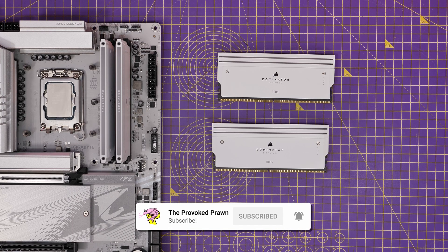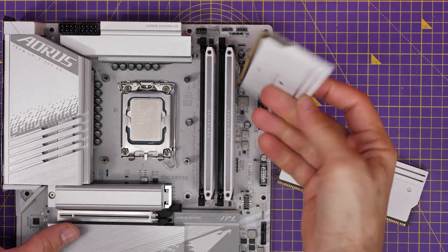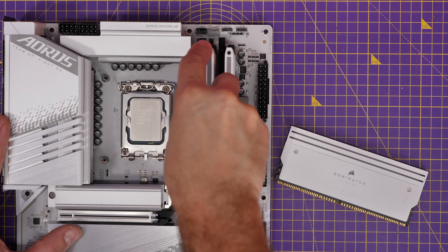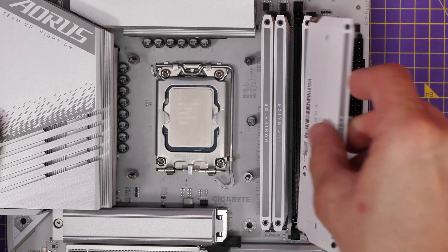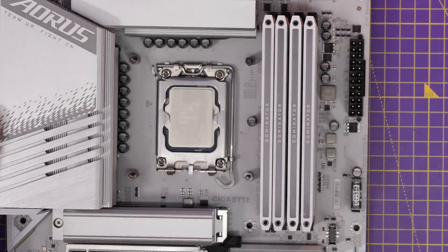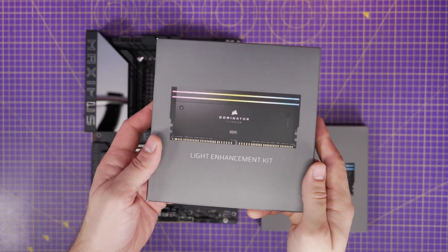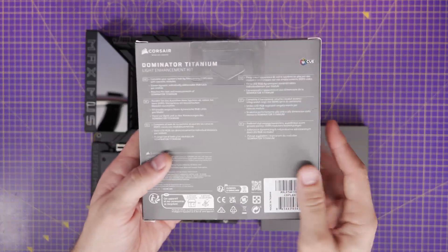Maybe you can pretend that you've got additional RAM, or think that RGB is going to give you a boost in system speed. Set the lighting to blue and obviously it will cool your system a few degrees and you'll get more FPS. Disclaimer: that isn't really true, but it's a fun thing that you can do. It doesn't cost a whole lot more money and saves you the headaches of trying to worry about whether four sticks is going to work or not.